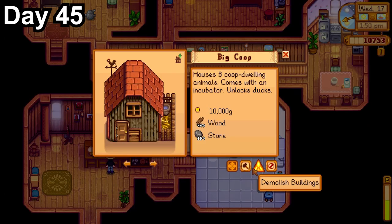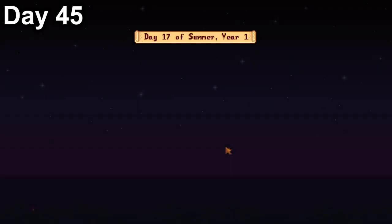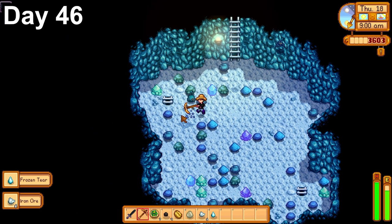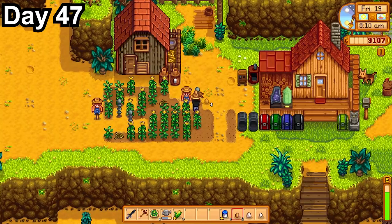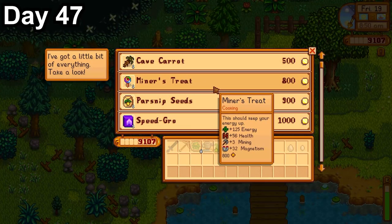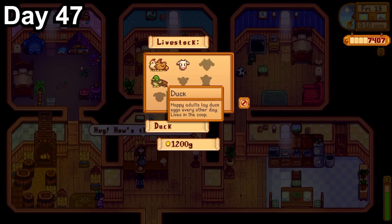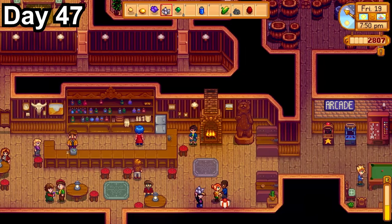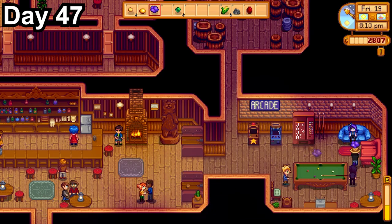My chickens laid a large egg so I took it to the community center. Then I went home, grabbed wood and stone, went to Marnie's cutting trees along the way and bought four cows. I had to keep cutting trees for wood because I needed it for a coop upgrade, leaving me completely out of wood and money. By the end of day 45, we got level 5 farming and I chose the Tiller perk — 10% more money on crops sold, though I haven't sold any crops yet. Day 46 I didn't have much to do, so I went to the mines and got more iron. Days 47 and 48 were Friday — fishing, giving gifts, and visiting the traveling merchant.